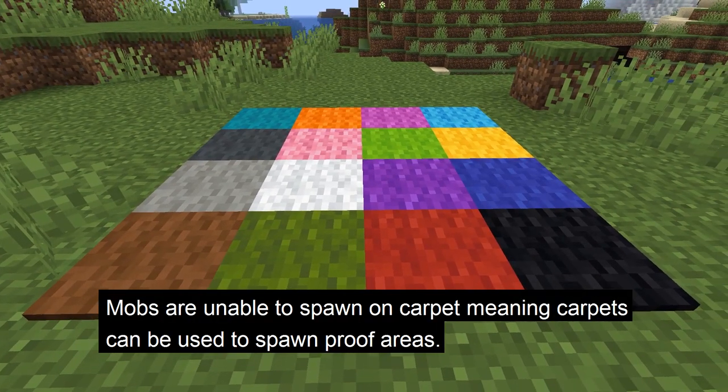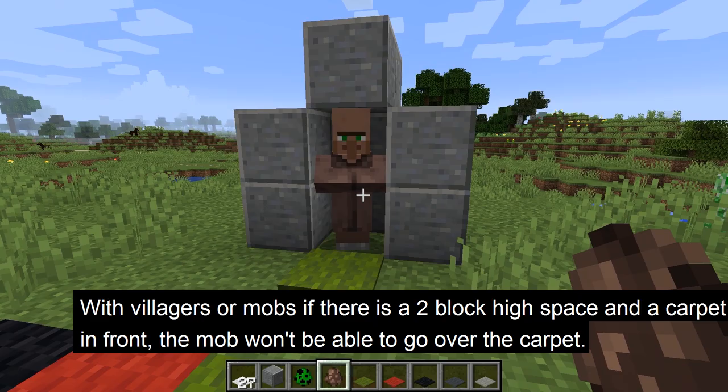Because of the thickness of the carpet, mobs are unable to spawn on a carpet, so carpets can be used to spawn-proof areas if you don't want to light up an area. Also, with villagers specifically, if there is a 2-block high space and a carpet is placed, a villager cannot walk over that carpet.